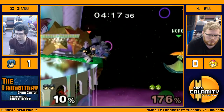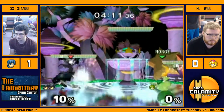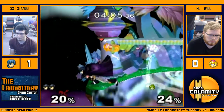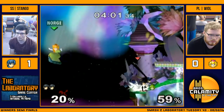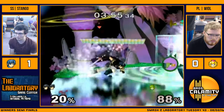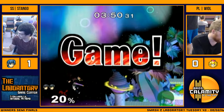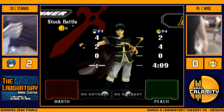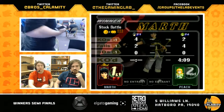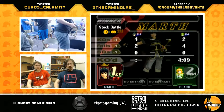Marth can actually just spam down tilt — obviously you can't do it randomly, but if you do it at the right time, just throw it out when Peach might have hitboxes there. Or just wait until she does. It's such a fast move. Lately he's been going for a getup attack, which has worked because Stango's just barely not spacing properly. And so it's still two out of three. We're just doing winners — so that was semifinals, and then just top fours. Fair enough.